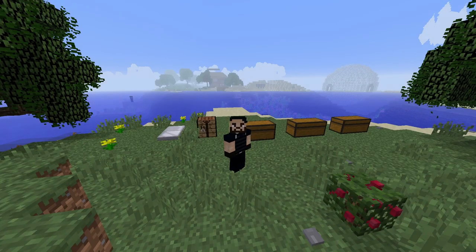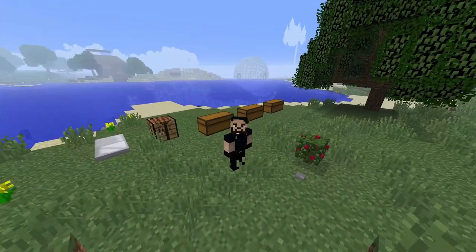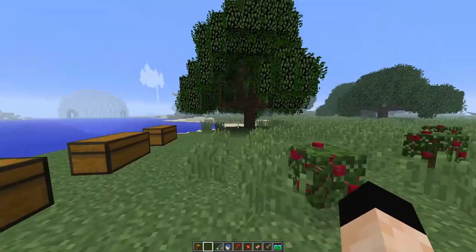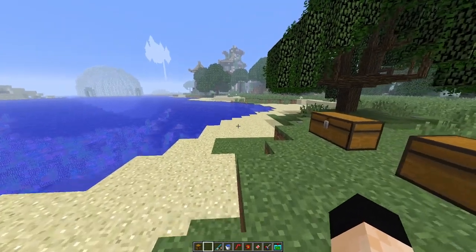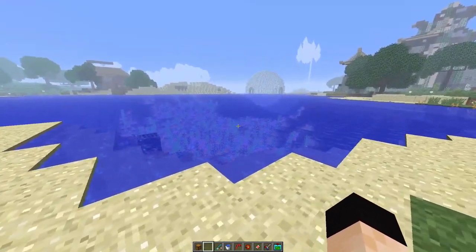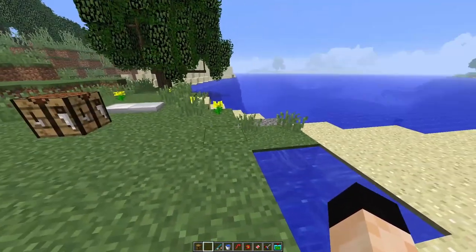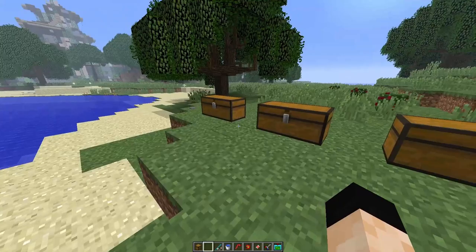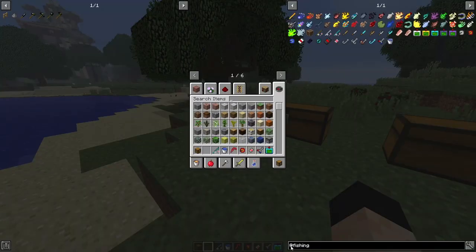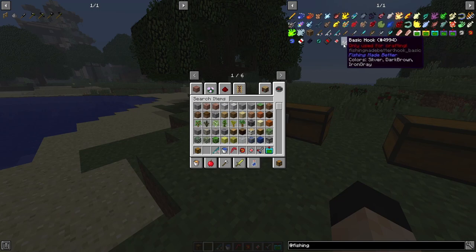Hello everyone, it's Stizzy. Today we are playing Minecraft RLCraft version 2.9, and in today's video I'm going to be showing you guys how fishing works in RLCraft 2.9. Things have definitely changed — fishing is not the same as it is in vanilla Minecraft. There's a lot more to it. To get started, search down here and go to 'fishing' to show up all the items for the Better Fishing mod or Advanced Fishing — there are two mods: Advanced Fishing and Fishing Made Better.